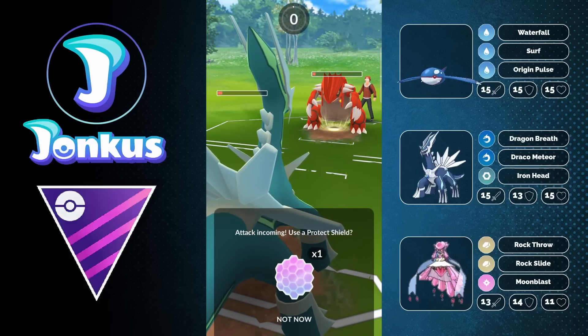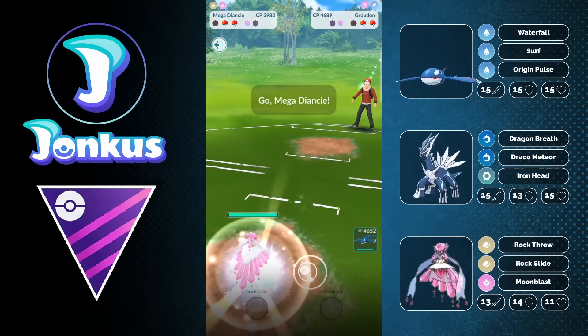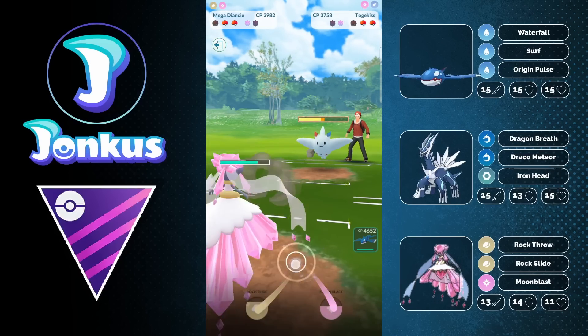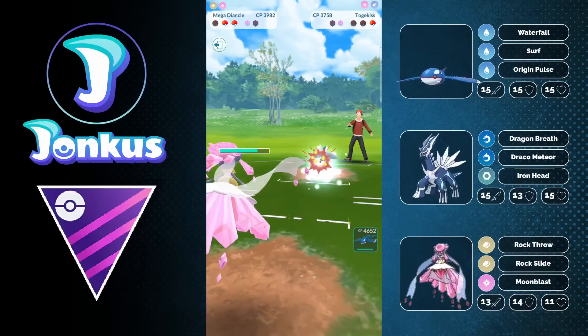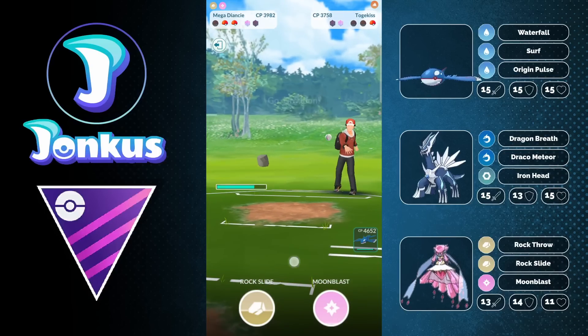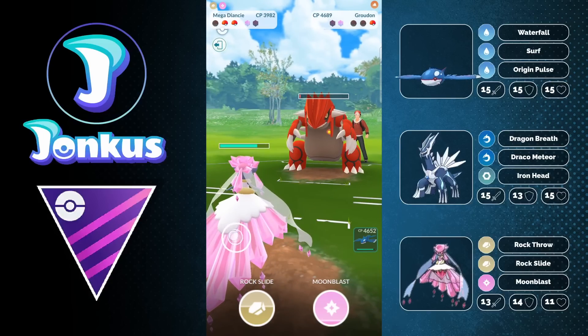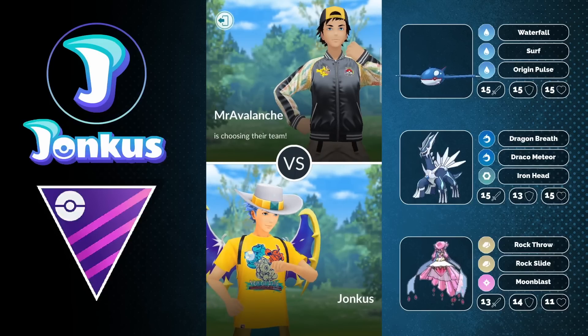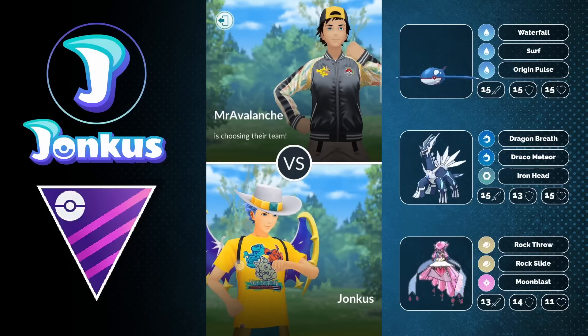This is prime territory for our good friend Diancy in the back, which will be able to battle against the opponent's Togekiss. You can see the damage output of Rock Throw is insane — and this is not even fully XL, not even level 40, because I use it for the Ultra League. This is my Ultra League variant that I already showcased on my channel, but that is kinda wild.